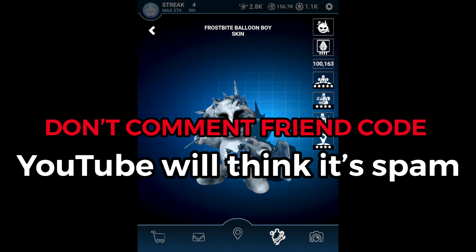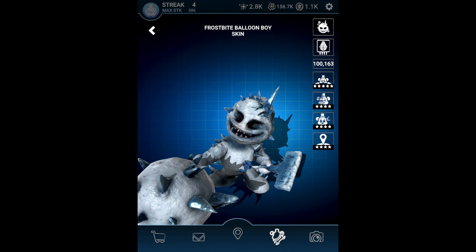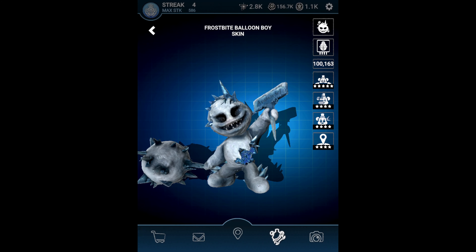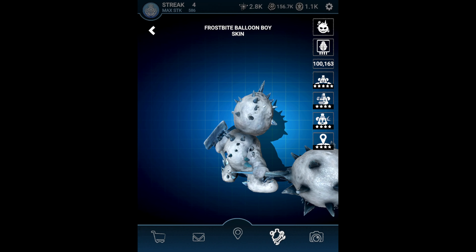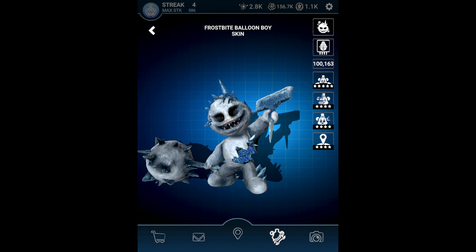Don't put your friend code in the comments - this is the rule I always say in all these giveaways. Never put your friend code in the comments because YouTube will detect it as spam and your comment won't go through. Friend codes are just a bunch of letters and numbers and YouTube will think you're spamming random stuff. Just say something like 'I'm in,' 'I want it,' 'me,' 'I need it' - something along those lines and you'll be entered. Heck, just comment anything.